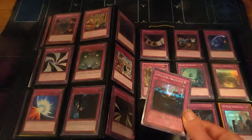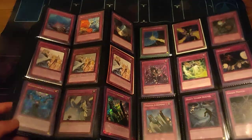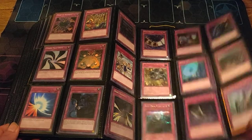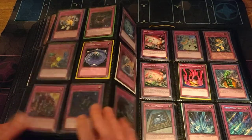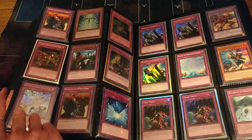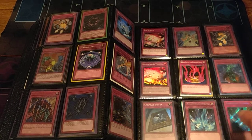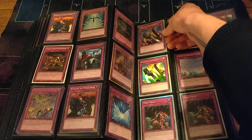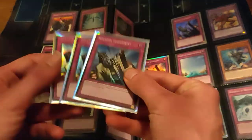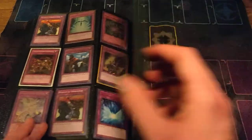Ulti Breakthrough Skill from back in the day, other good cards, some Anti-Spells — I always keep losing that card, not sure where the other two are. Some Torrentials, ulti Karma Cut, nice. Trap Tricks from Secret Slayer, some Counter Traps, some Judgments. A nice card made for a friend. That finishes binder three.